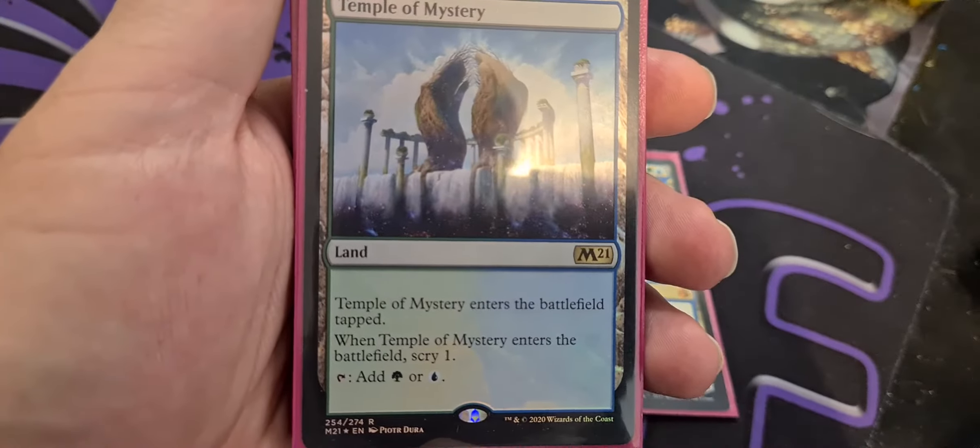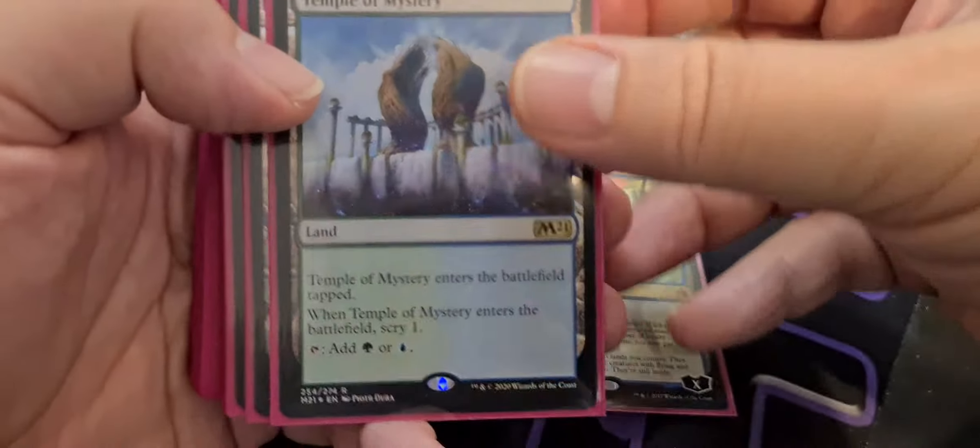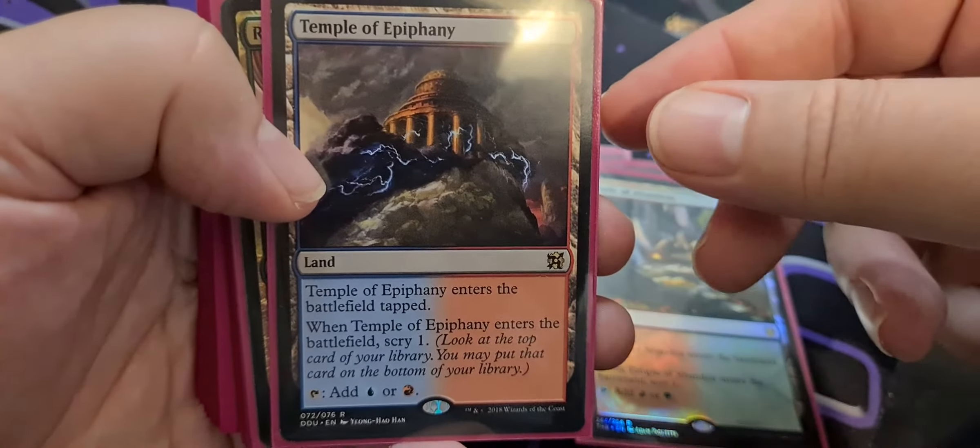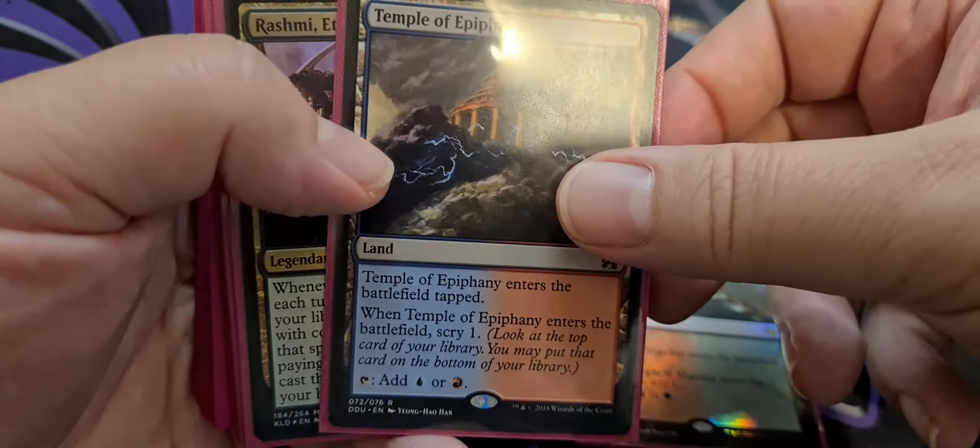Continuing the scry package, we have three temples: Temple of Mystery, Temple of Abandon, and Temple of Epiphany — all our scry lands.